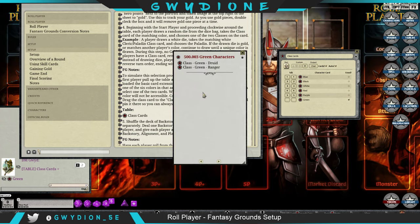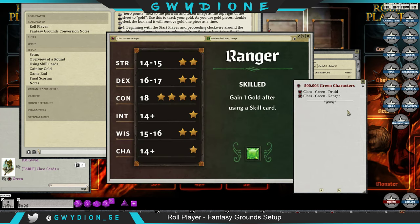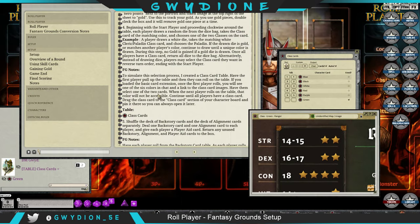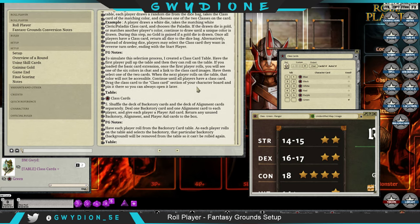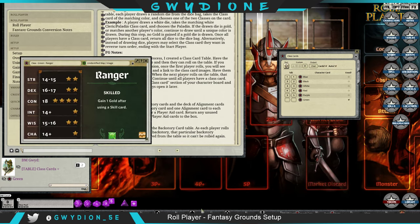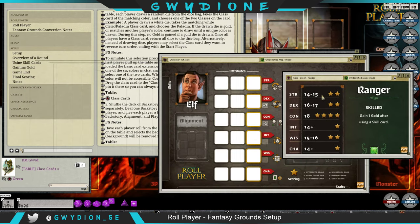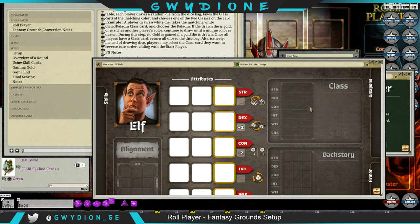In the physical game there's a front and back card, so I put both cards in here. If I select green I could pick a druid or a ranger. Since the original Gwydion was essentially a ranger, I'm going to pick a ranger. Then drag the class card to the class card section of your character board and pin it there. I'll make it vertical and pin it so it's always accessible on my character sheet.